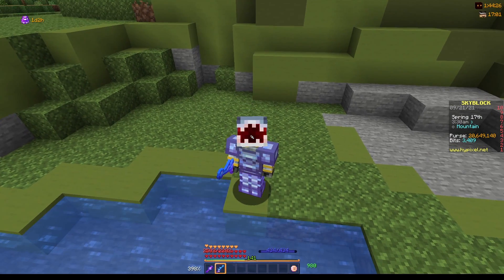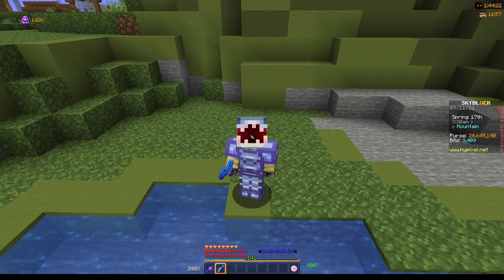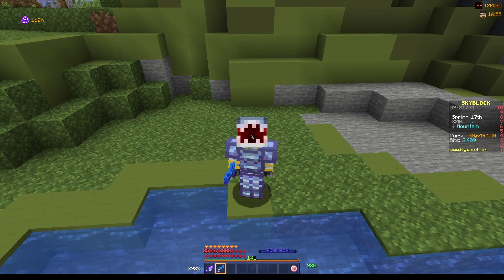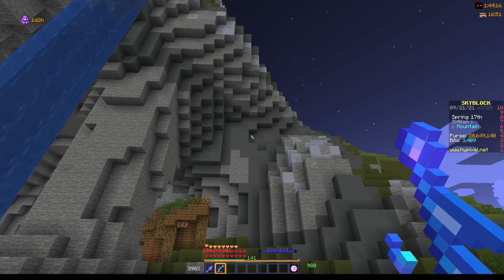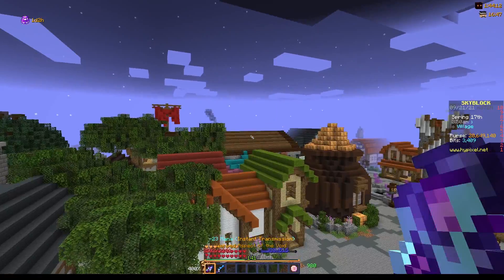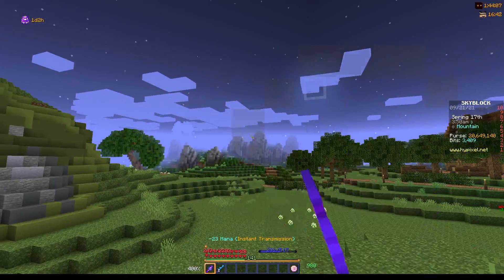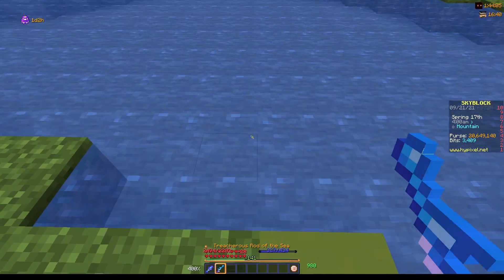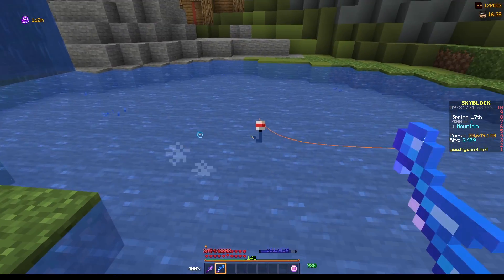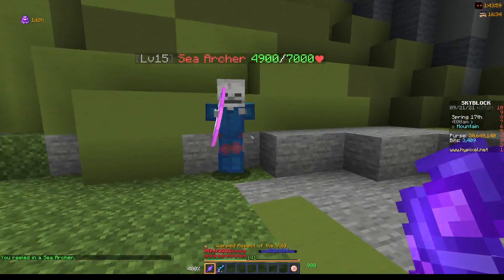Now I'm going to show you some pretty good locations for fishing, their advantages, and how they can be useful. The first fishing location you could use is just the hub pond. As you can see, this is the hub — next to the ruins over there, you have the pond, and you can simply be fishing here. It's really good as you can get private lobbies and pretty much fish in peace.